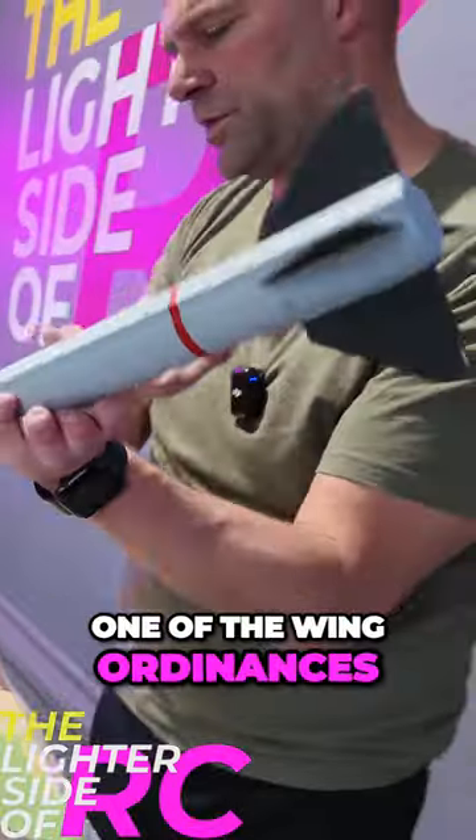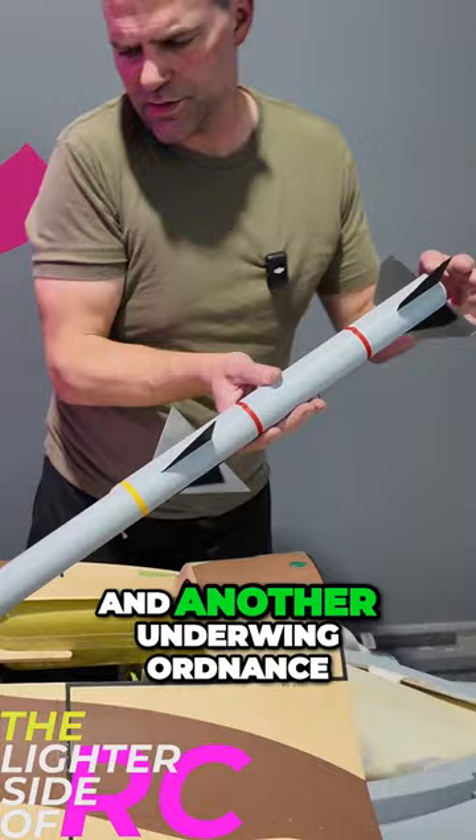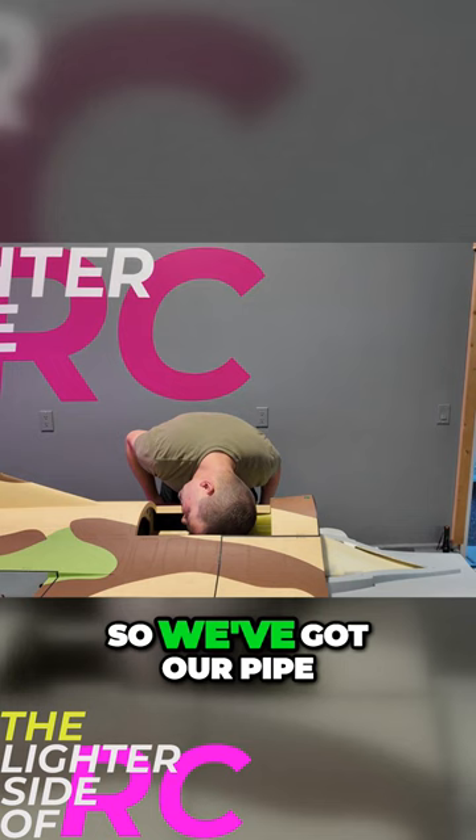This will be one of the wing ordnances — I'm not sure what it's called, but it's a thicker one. Another AIM-9 missile for the wing tips and another underwing ordnance. Okay, so we've got our pipe.